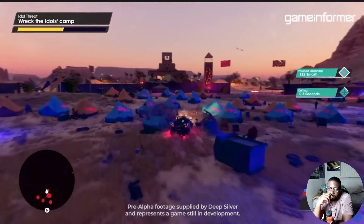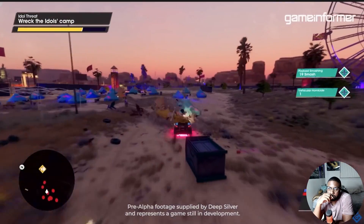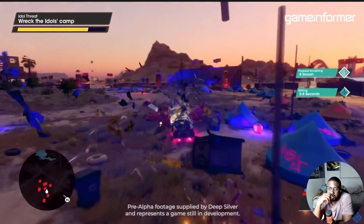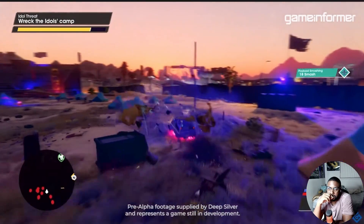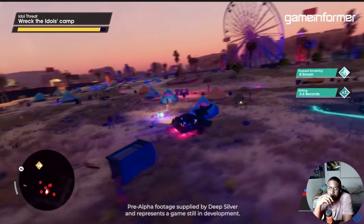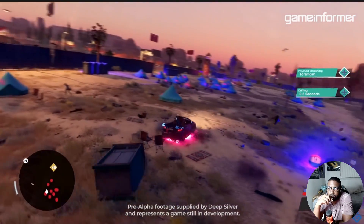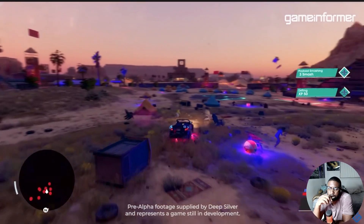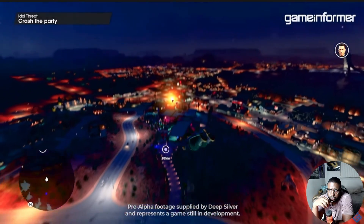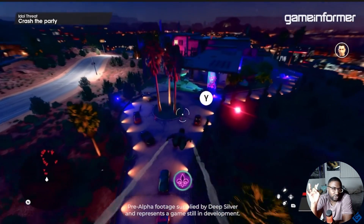They tethered him to the car and are now wreaking havoc, covering him with all kinds of terrible substances and taking out enemies in the process — eliminating their camp. You can see the Idols in this camp running around shooting at us. Where's the health bar? Like the crappiest wrecking ball with the car. And then — whoa — that's new, sort of.